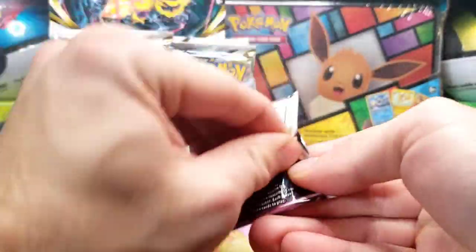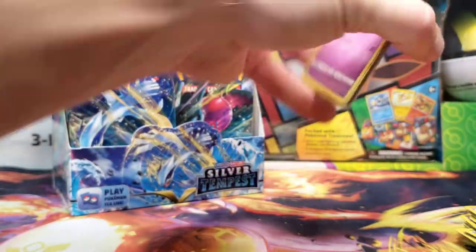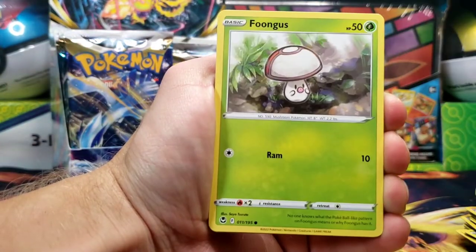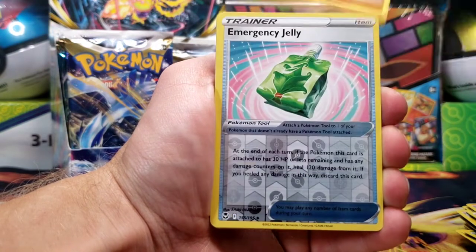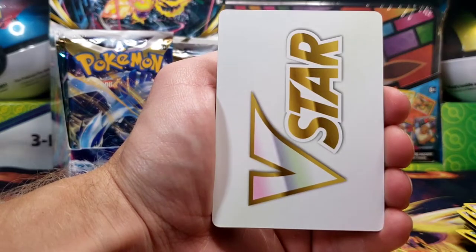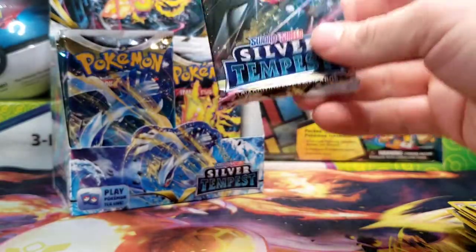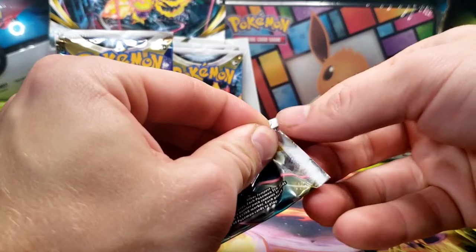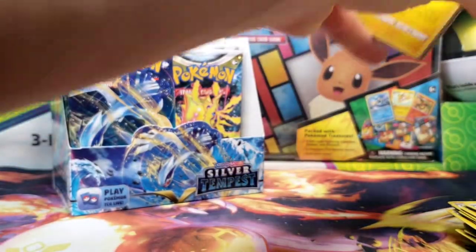We got Regilecki. I probably do need to watch a few episodes of the anime that would give me a better idea as to how to pronounce a handful of these newer Pokémon. We got Foongus, Sandygast, Relicanth, Hawlucha, Emergency Jelly — interesting reverse — with a Beheeyem for the non-holo rare, Jynx, Brandon, and Altaria. I have seen a few openings of Silver Tempest already, although I'm going in pretty blind comparatively.